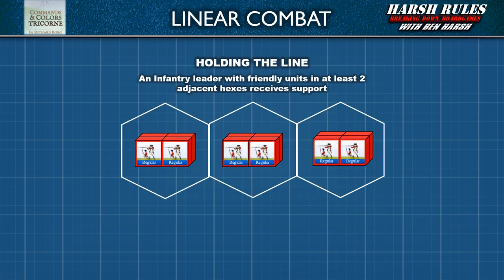Also related to our discussion are some bonuses related to linear combat. Military tactics of the period organize units into lines. Early firearms were extremely inaccurate and by concentrating firepower, this maximized the possibility of scoring a hit on the enemy. Also, fighting shoulder to shoulder with your comrades bolstered one's courage. Tricorn reflects this tactic by employing a support bonus: if an infantry unit has friendly units in at least two adjacent hex spaces, then they're able to ignore one flag. Keep this support bonus for linear combat in mind when organizing your forces on the battlefield.